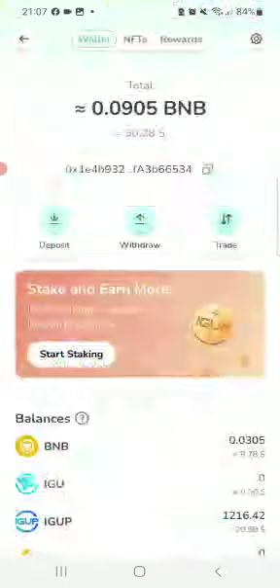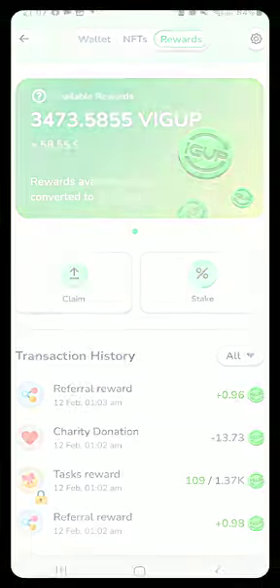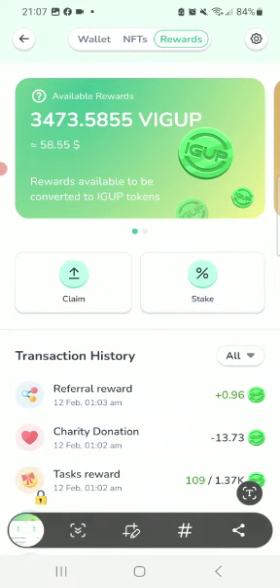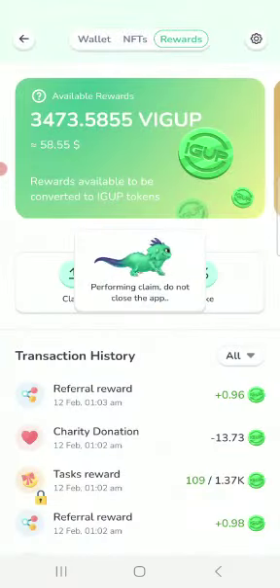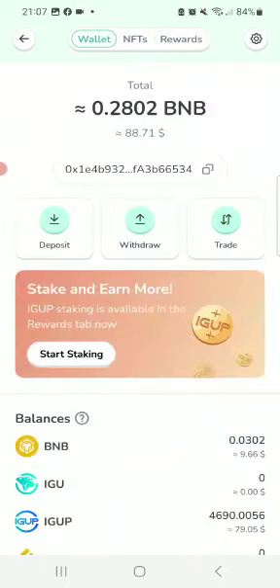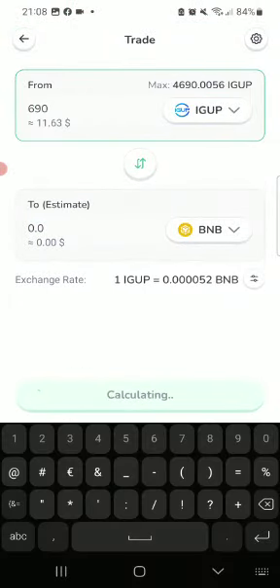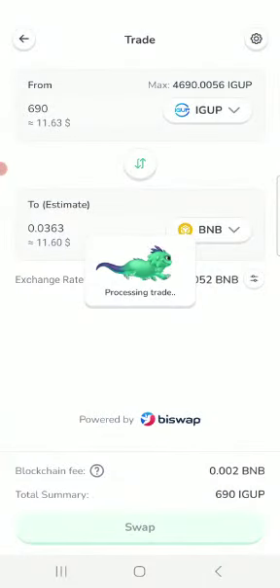In the wallet you can see I've got about $30. Go to Rewards — I've got 60 there. I'll claim this and press the confirm button. Because of the animals I've got, about 7% every day gets unlocked from my tokens. The claim is processed and it's in my wallet. I can go to Trade — sell it on Binance — say 690, that's $11 in BNB, and send it to my wallet wherever I want.